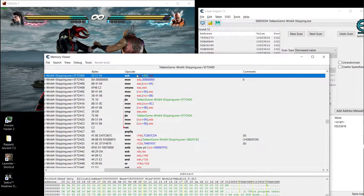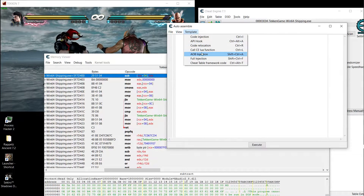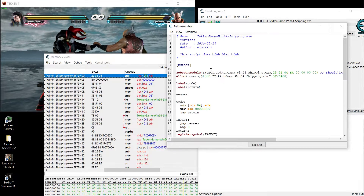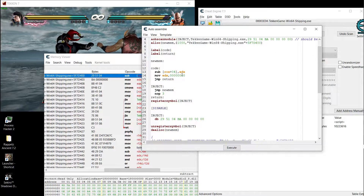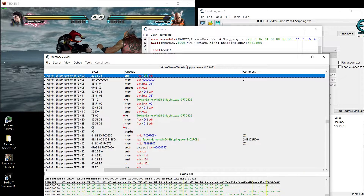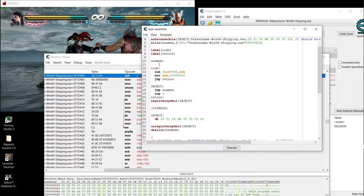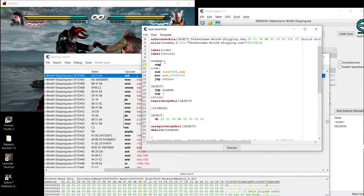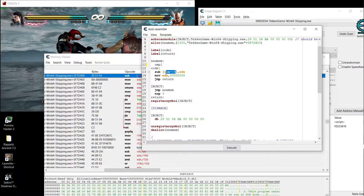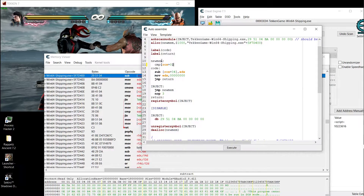Go to Tools, 'how to assemble,' template AOB injection, say OK, say OK again, then delete what we don't need. First we're going to compare between the two sides so we can write code for the left side and kill the right side. So use CMP and put in the value we want to compare — the offset zero.